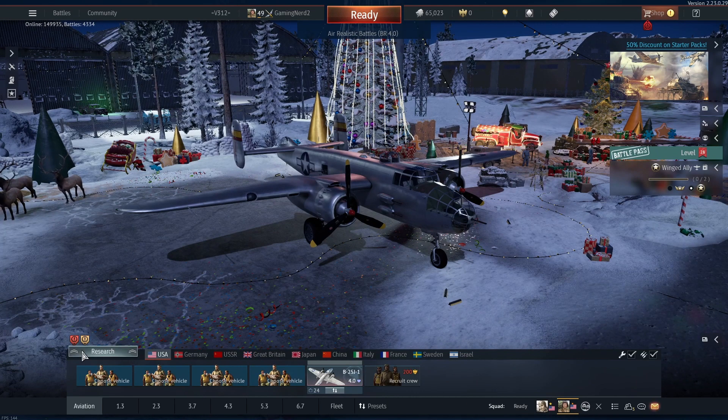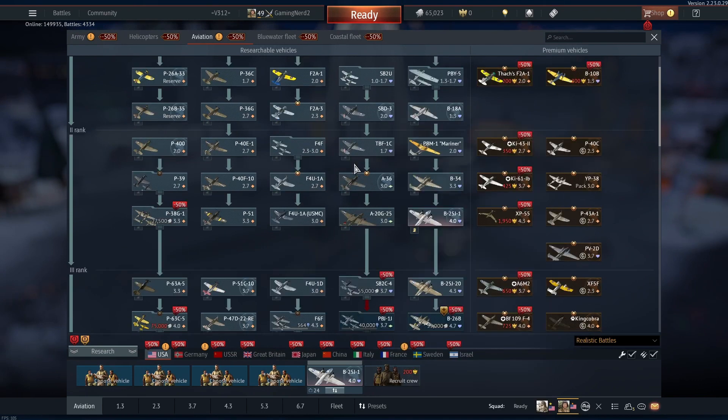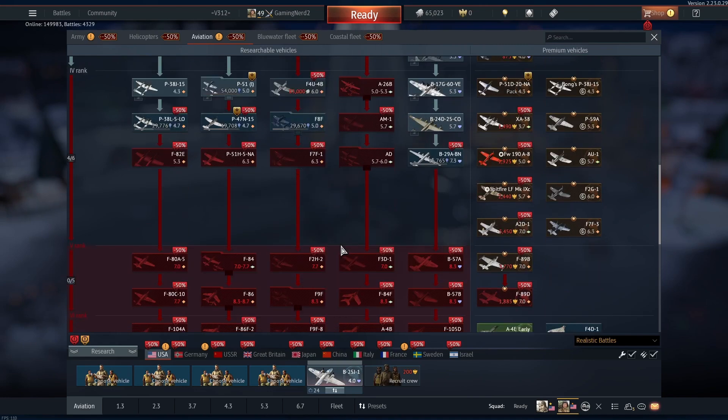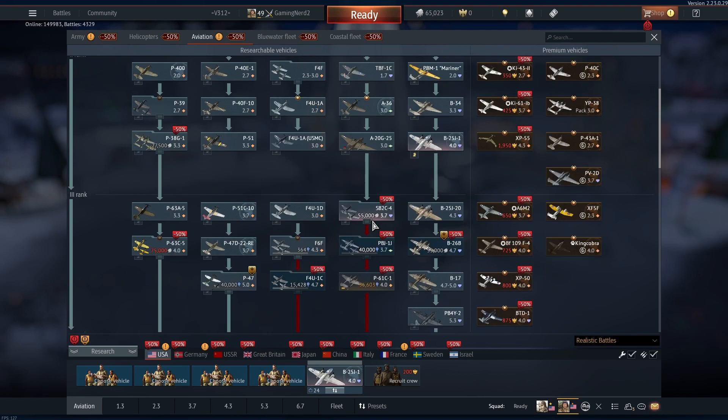First we'll be starting out with the American Tech Tree. So far in the American Tech Tree I've pretty much got every plane in rank one and rank two. I've got most in rank three and some in rank four. Give you a quick look at this — pause the video if you want to get one.